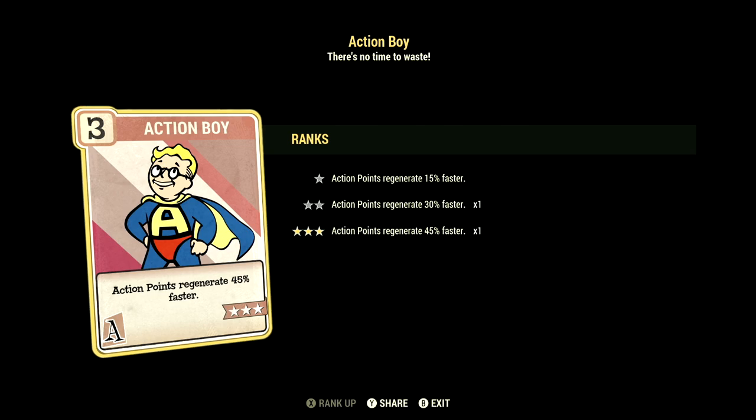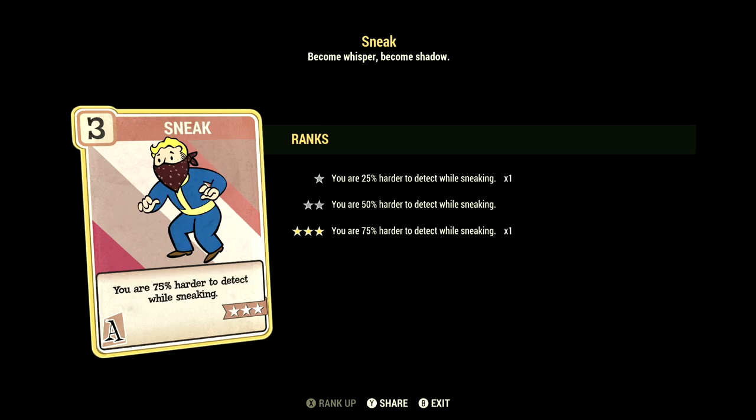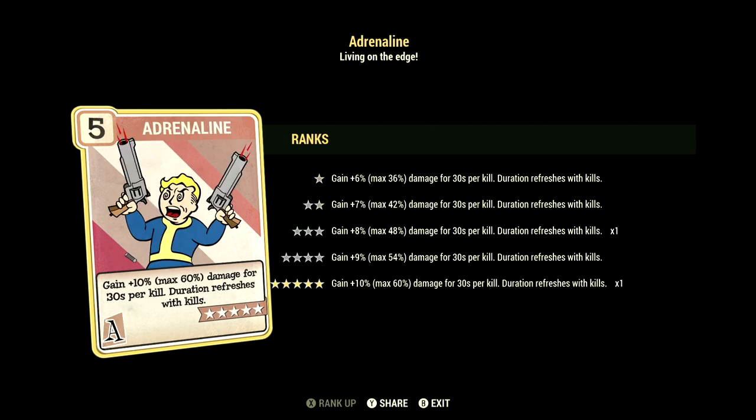Over in Agility we have 15, and this will have Action Boy at three stars — action points regenerate 45 percent faster. We have Covert Operative at three stars — your ranged sneak attacks do an additional 50 percent sneak attack damage. We have Sneak at three stars — you are 75 percent harder to detect while sneaking. We have Escape Artist at one star — sneak to lose enemies and running no longer affects stealth.